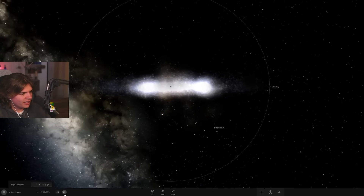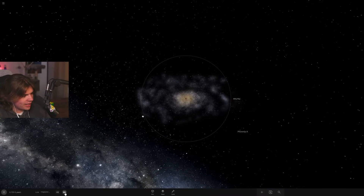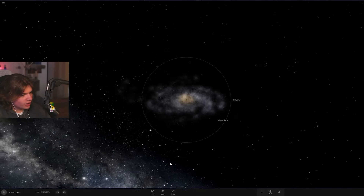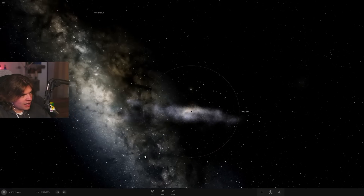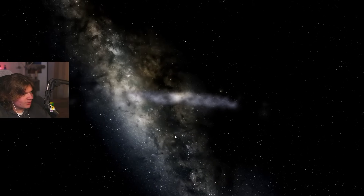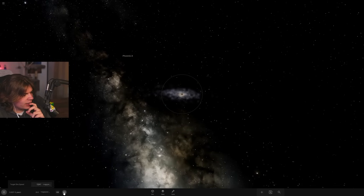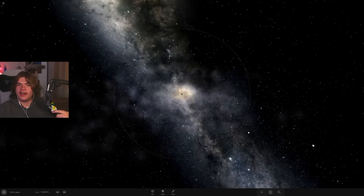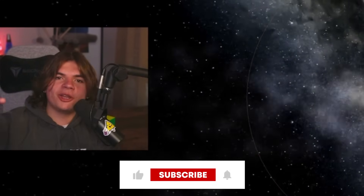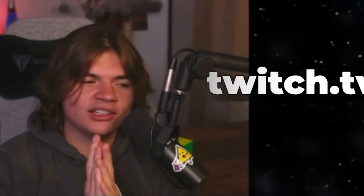It got caught by Sagittarius A*, the central black hole, then launched out. The galaxy is actually mostly fine — it disrupted it a lot but galaxies have so much mass they stay together. Phoenix A might come back after a trillion years. The Milky Way is very resilient, and we'd be fine since space is 99% empty.